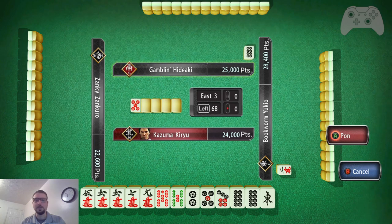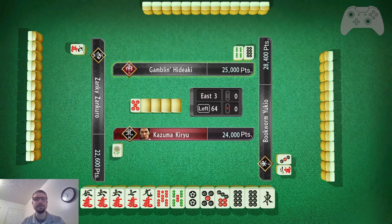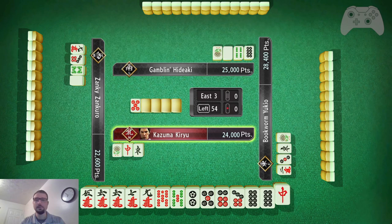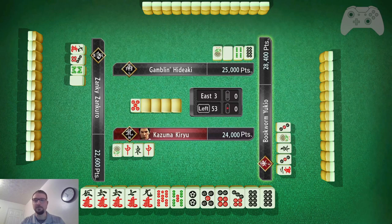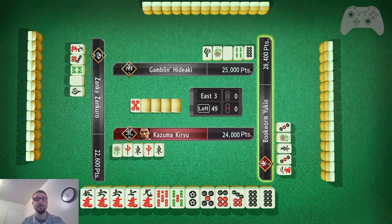I'm holding the 8s; I'm not going to commit to all simples quite yet. East, red dragon — either seem fine. Toss east. And red dragon bit me. And east bit me. Wow.